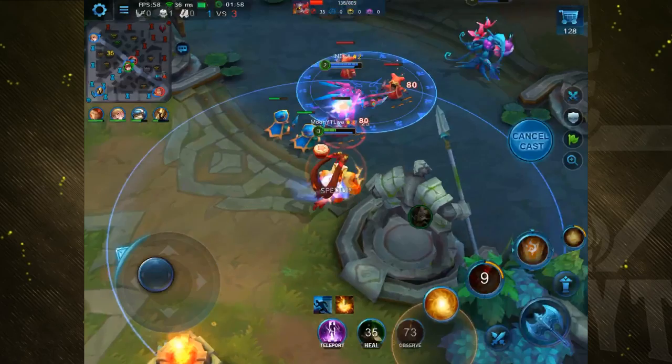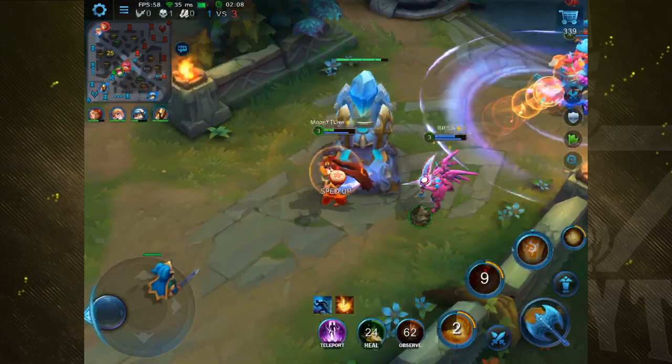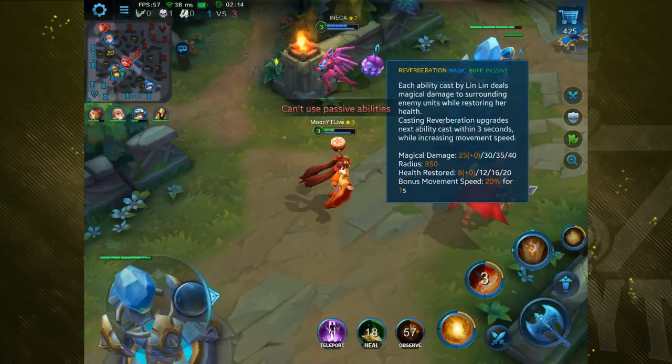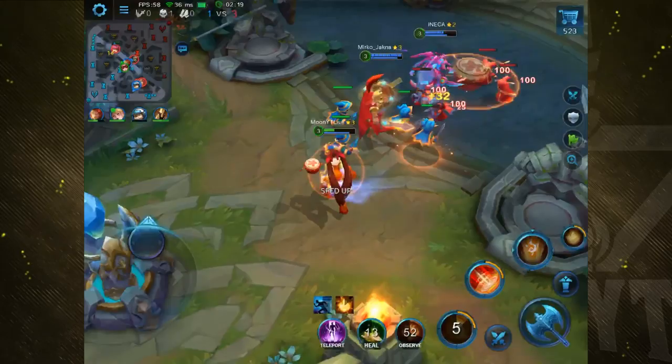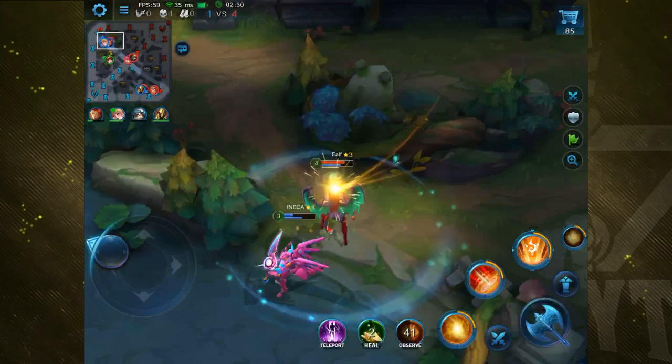I'm gonna play it safe, almost level four. Almost there, one more wave — this wave should do it. Let's go. So our ultimate is four drums, and every single time it hits, your abilities are upgraded. So if you time it well you can use both your first and your second skill, upgrading them, and it also just deals damage around you.